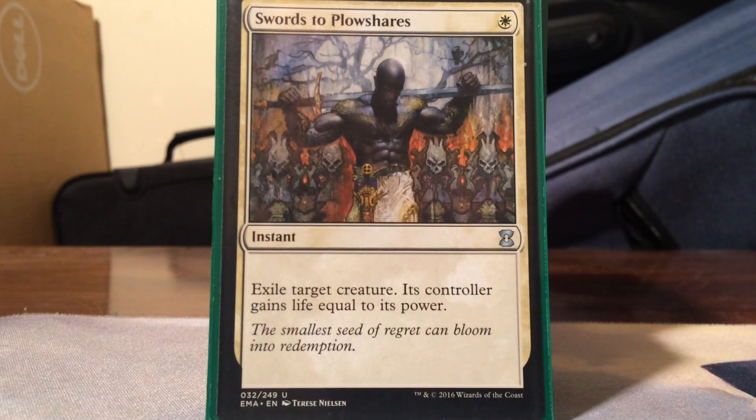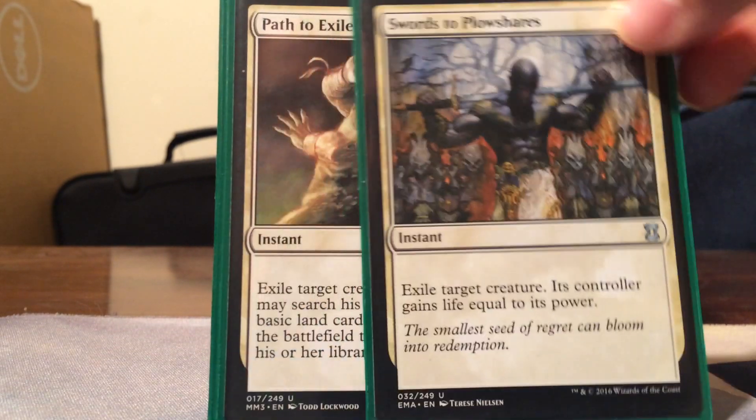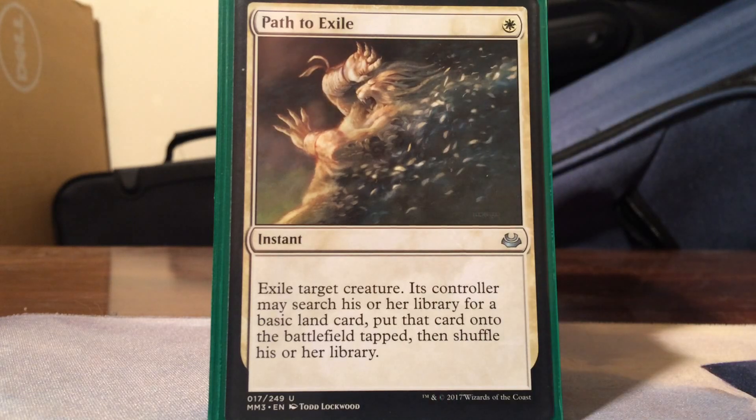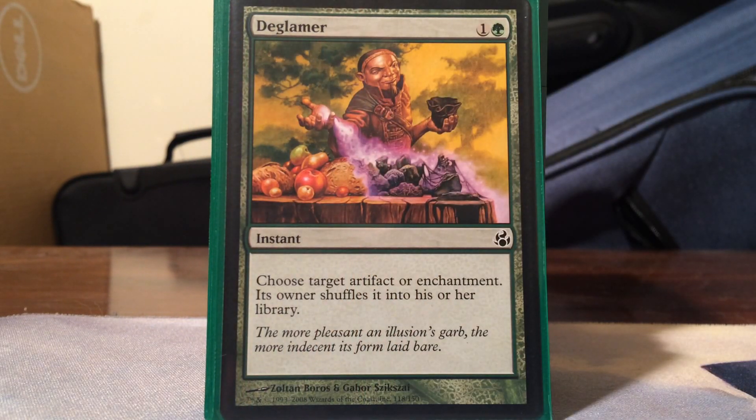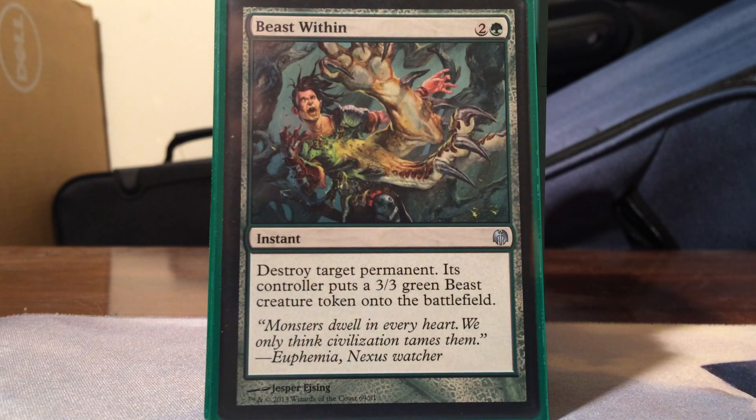Now to my removal section. Swords to Plowshares and Path to Exile - just the best creature removal spells because they're one-drops that exile. Kraul Harpooner - actually Krasali Pride Mage - it has Exalted which works with the Voltron strategy since I'm usually attacking with one creature at a time, and it can also naturalize on a stick. Grasp of Fate for ways of dealing with indestructible things or problem permanents like Gods that are enchantments. Beast Within destroys anything - great.